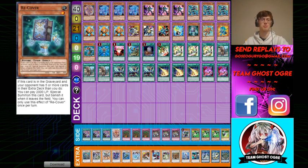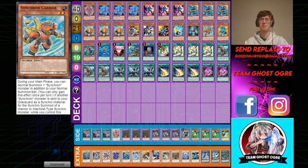Then I play one Recover. This is kind of the same theory as playing the Resonator, because it turns one-for-one into an extender as well as a starter. And since Glow-Up Bulb and everything is banned, it's the best one to get off those cards, because you can just pitch it with Jet or something in your combo. And I play one Synchron Carrier — he's pretty nice because you can get him off Junk Converter, that's why I just play one. And he's also another level you can send off Accel Synchron.